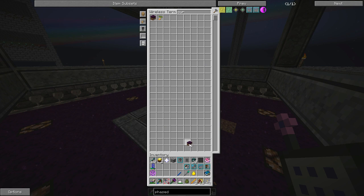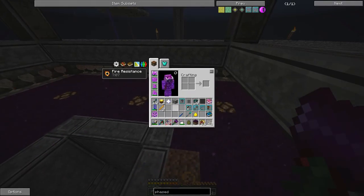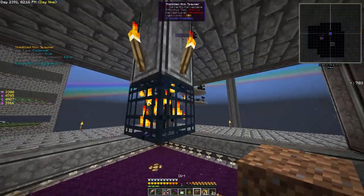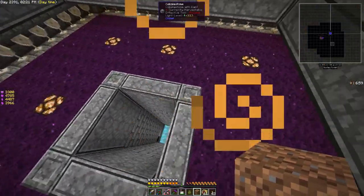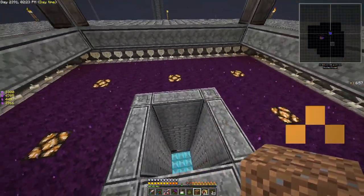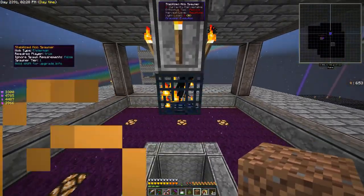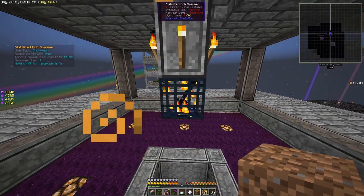That cursed earth is not going to spread right now because the lights are on. Because we are going to be having enderman spawn in here, we have to do like we did in the end and protect the corners. I've done that — I'm just going to reduce the efficiency a bit, but I think that's fine.